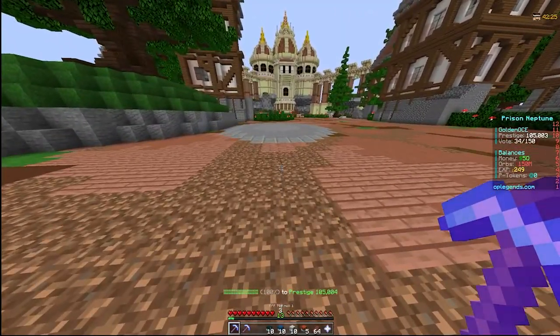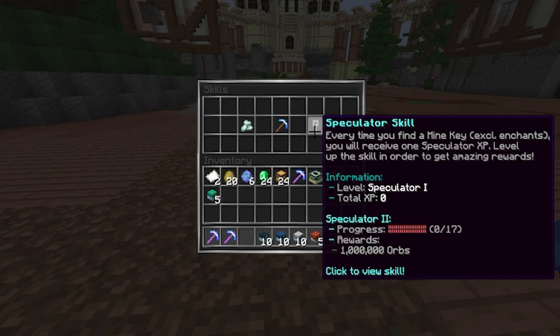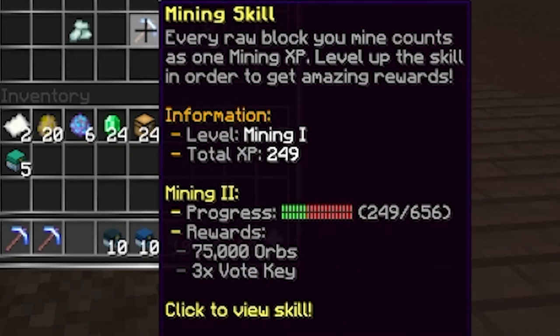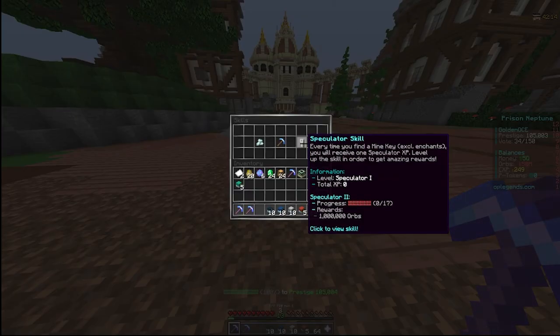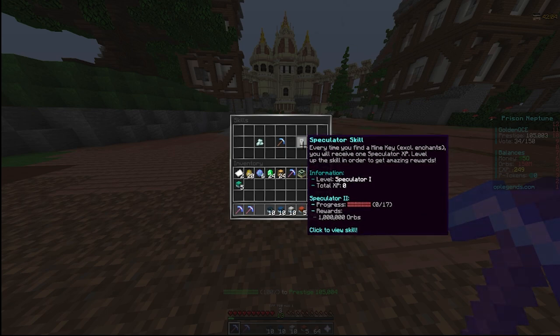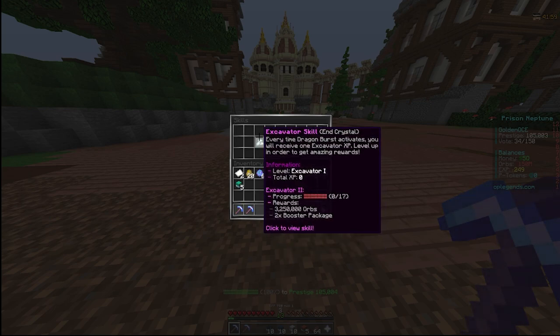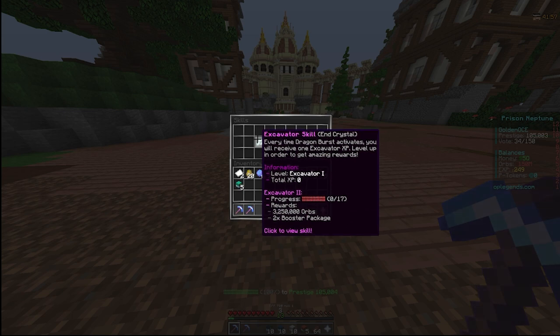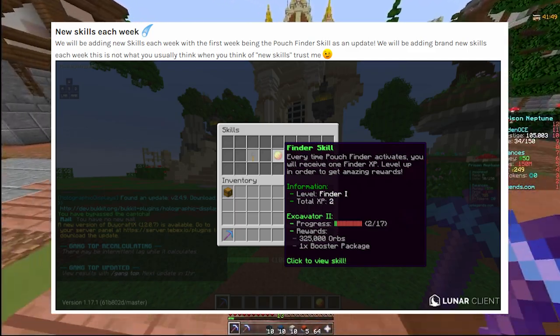They also have weekly updates to skills — every single week the server puts out a new skill. Right now there's Excavator mining skill and Speculator. Speculator is an old skill that came into Season 9 and is now officially in Season 10; you level it up by getting mine keys. Excavator skill is I believe from Dragon Burst.